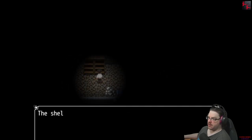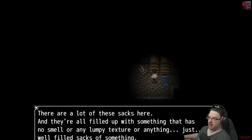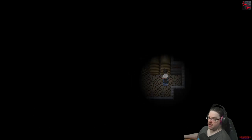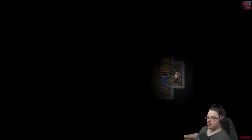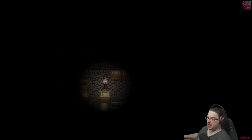Full of dust — thick enough to write my name in. There are lots of sacks. Power room — oh look, I can access the power room. That has jail cells.